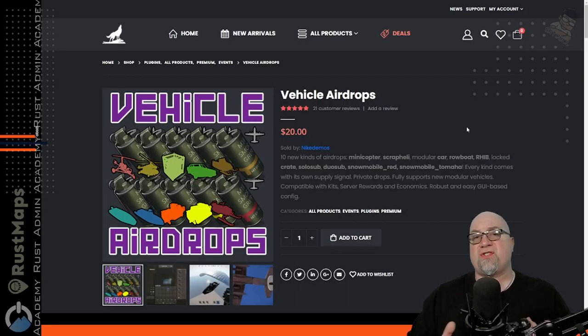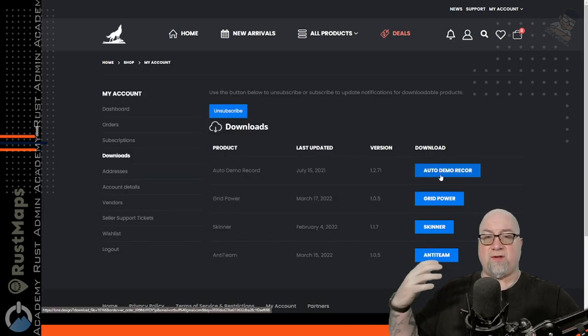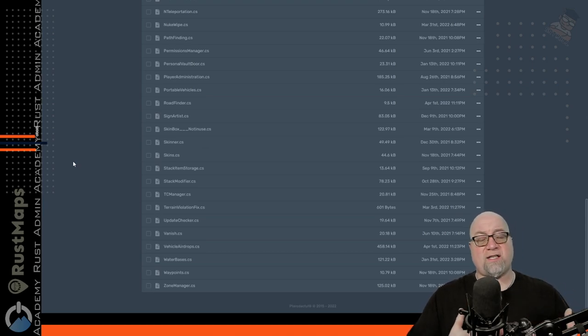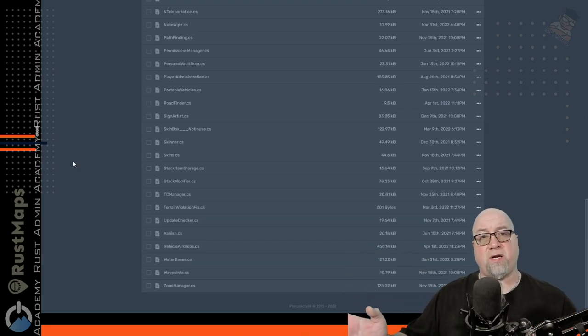If you've never purchased anything from loan.design before, the process is a little bit different from what you might be used to. You add it to your cart, pay for your purchase, then head over to your downloads page and download the file like you normally would. As with most plugins from Nicodemus, they come in a zip folder — just unzip that, extract it to a location on your computer, and drop the vehicle airdrops .cs file into your plugins folder like you would any other plugin.